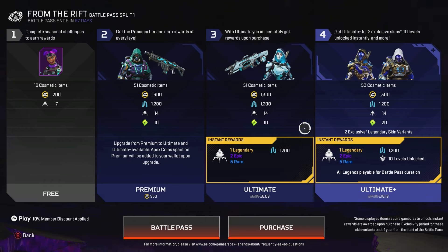The ultimate plus gets you basically the same as the ultimate, but with 10 levels unlocked immediately and still the one legendary, epic, and rare packs. You also get two skins unlocked right away - the Caustic core skin and the Ash one. Importantly, it says all legends are playable for the battle pass duration, so even if you don't own all legends, the ultimate plus gives you access to all of them.